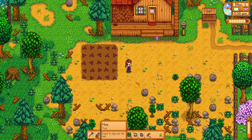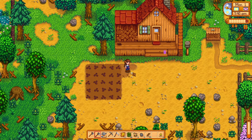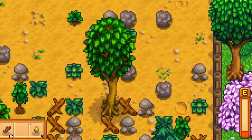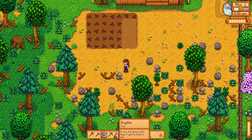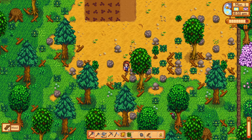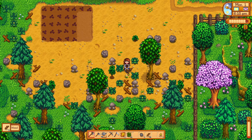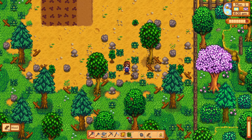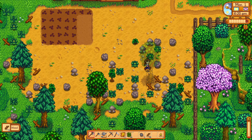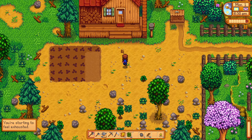We also have some of the other seeds we can start planting, if I have enough energy. I'm gonna use the rest of my energy to get rid of some logs before I go to bed. It's not really that much we can do in the beginning. But I am just a little starter valley noob. We are so close — we are getting exhausted. Let's go to bed.